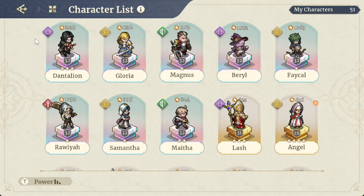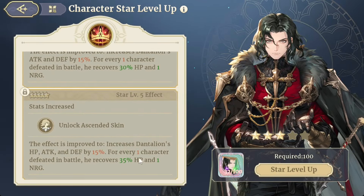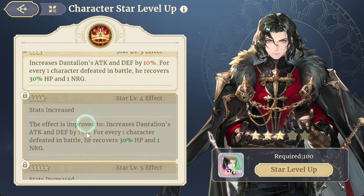First, come into the character list and click on Dantalin — I will have a Dantalin guide coming out soon. To increase your units' stats and make them stronger, the first method is the dupe system. By starring up your unit and maxing them out, you unlock different abilities and passives, and obviously their stats increase. As you can see here, my Dantalin is a three-star.